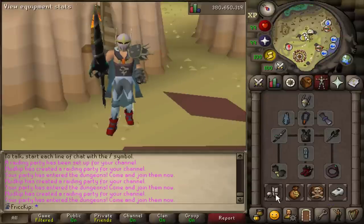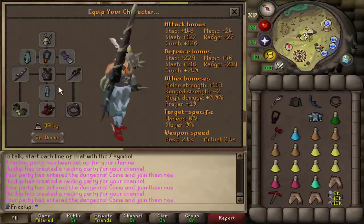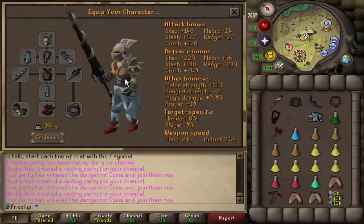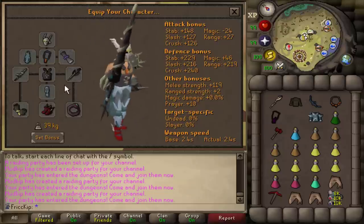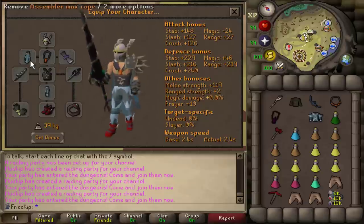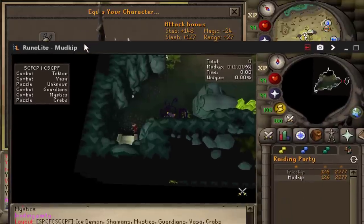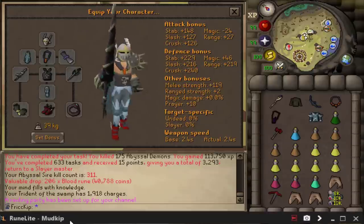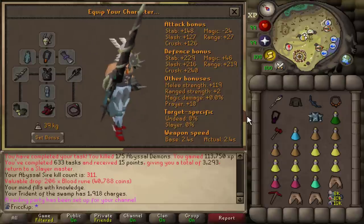I figured out my setup for doing more learner solo Chambers. The only difference since the last time I was doing solos is we have bandos chestplate now instead of torso, and instead of bringing assembler I now have the assembler max cape, which is actually really nice because it's more than five kilograms lighter than the regular assembler. I got my main scouting the raid so I'm going to hype myself up, pot up, and head on in to see how the first solo Chamber in months and months is going to go.